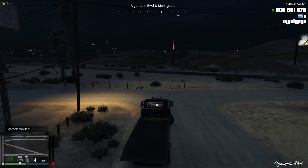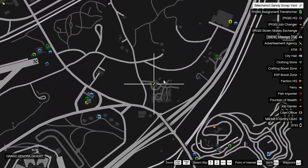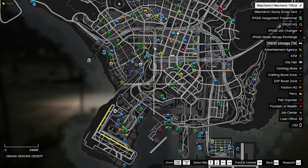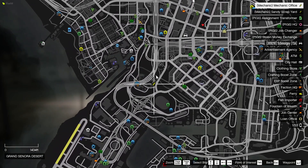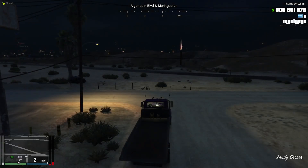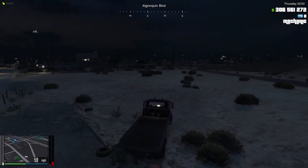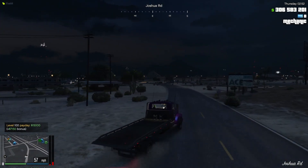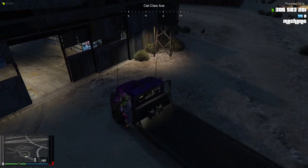Once you have the flatbed truck, you need to go to one of two places. You can either go to Sandy Shores where there is the scrapyard, or down in the city, pretty much just south of the city, there is the mechanic office. You can go to either of these locations to sign in and start the job as a mechanic. I'm gonna head over there now.